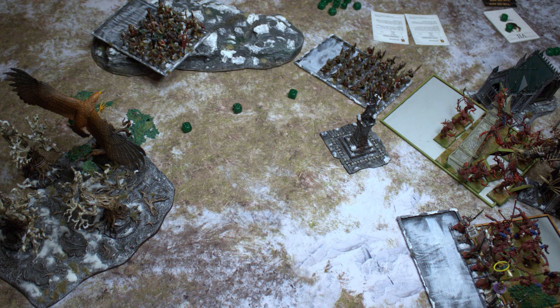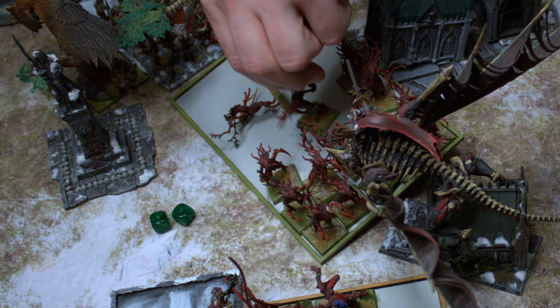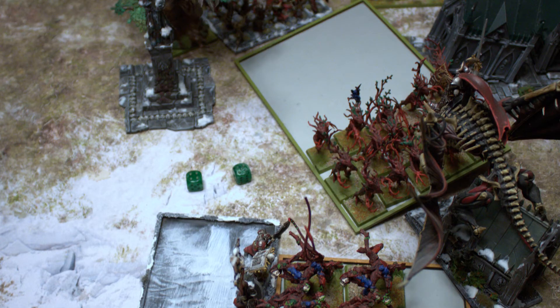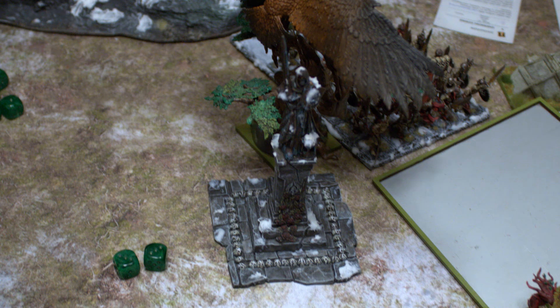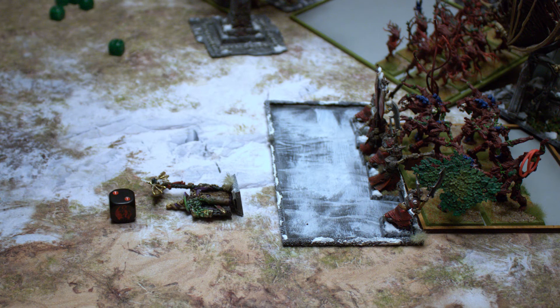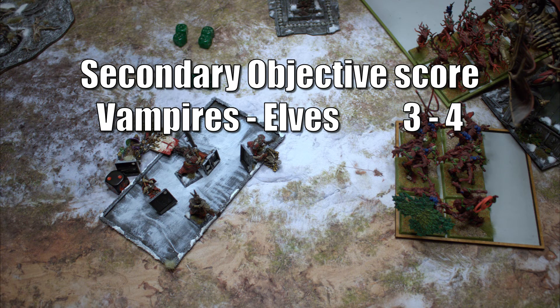Elves Turn 6: Certain death, small chance of success. The Eagle makes a heroic charge to hold the Skeletons in place for one turn — all it needs to stop them charging the Dryads. The Vampire Lord kills eight Dryads taking no wounds; the Dryads fail their break test but reroll from the battle standard bearer, roll a two, and stick around. The heroic Eagle kills two Skeletons, loses combat but passes its discipline test on a six. The Shepherd kills the Necromancer and the remaining Thicket Beasts kill the last Barrow Guards.